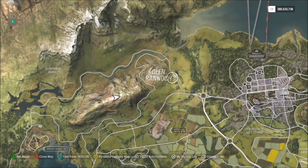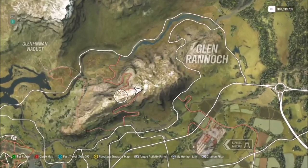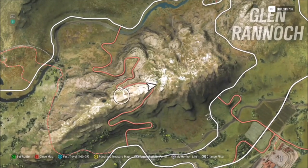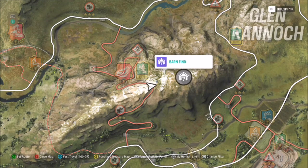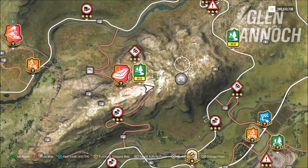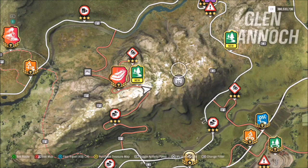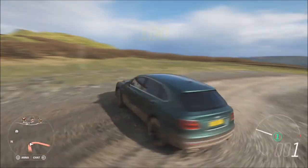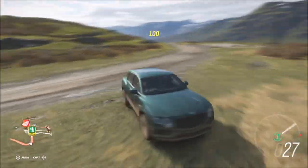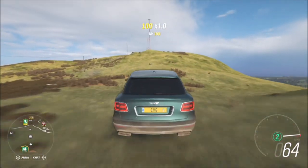Now for the location of the mast, which is what had me stumped for a few minutes. As you can see here I'm just to the left of Glen Rannoch. There's a little dirt road here which I am on — in essence the mast is right in front of that barn find location. If you haven't found the barn find yet the symbol won't pop up on your map, but it won't matter because you can see where I am, and there's a little house just to your left. If you just keep going straight off of that dirt road you can see in the distance there is the mast. So that is the location.